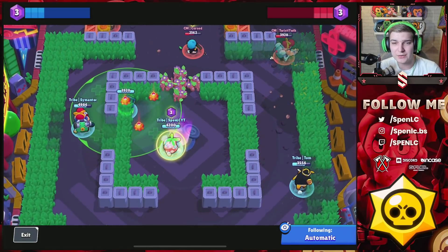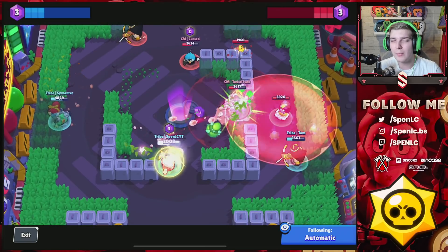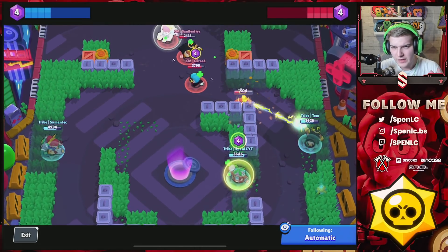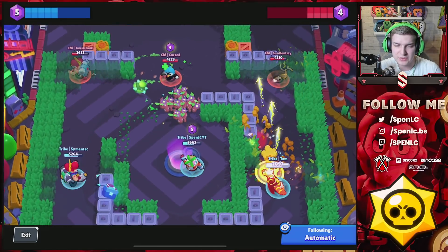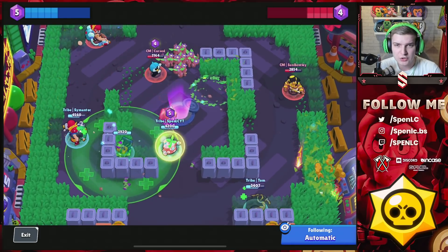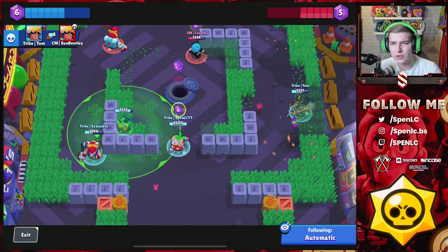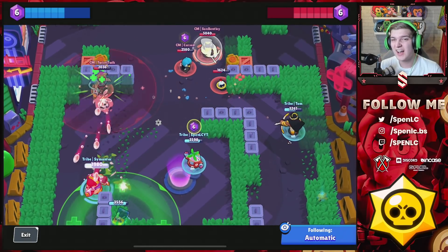Once Mr. P gets his porter it's basically a counter to Sprout. But I managed to bait him out — I knew if only one mine hit me I could easily stay alive with my gadget and shield. Really well played to get Twisted down. Tom's doing a good job getting that porter down. Curse probably should have placed his porter further back, but he probably didn't expect Twisted to go down so soon. I've got the palm constantly healing me and the grass as a shield.